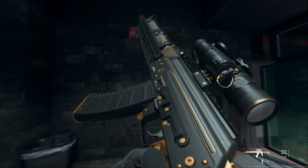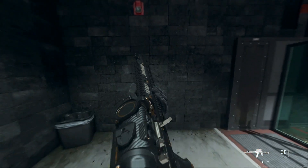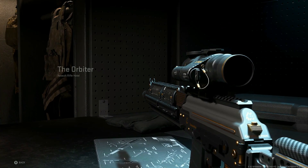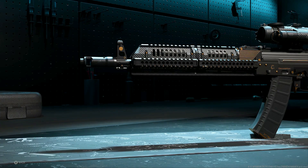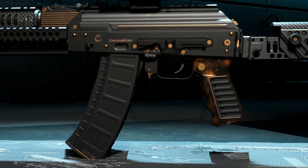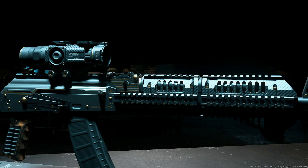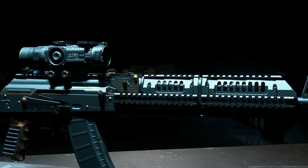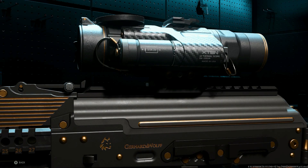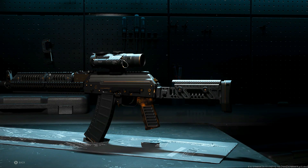Welcome back to another Call of Duty video. Today's weapon is the Kastov 545, known as the Orbiter. This gun is really popular. The difference with this one — which is why I do these videos — is that these guns are tuned their own way according to the game. When you unlock these weapons on the battle pass, they are already tuned with certain attachments, including scopes, mags, and other things I personally don't always use.